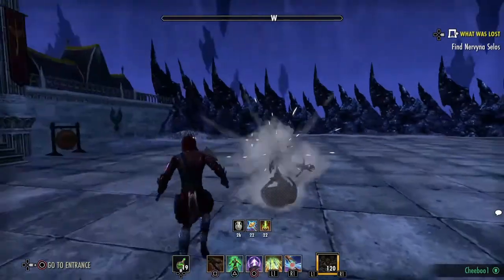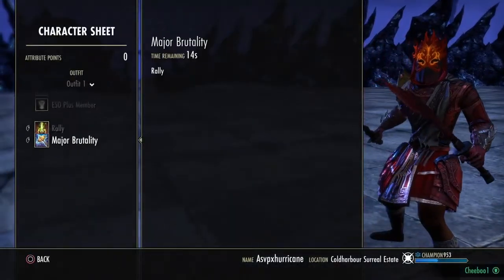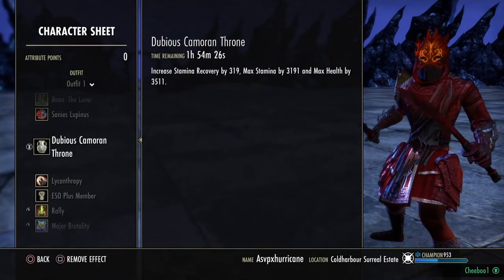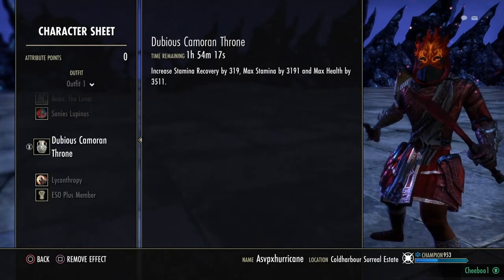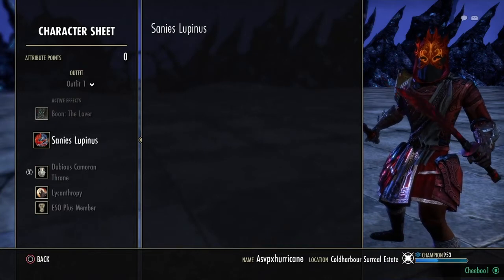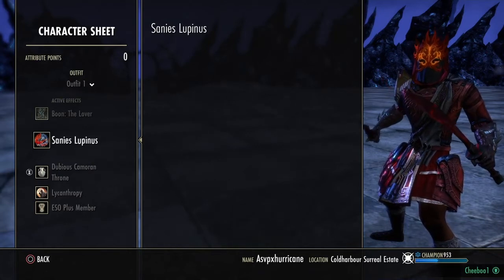I'm running as a Redguard with the Lover mundus stone for the physical penetration. You could definitely be an Orc or a Wood Elf for a stamina race. I'm using Dubious Camoran Throne for the max stamina, max health, and stam recovery. I'm also a werewolf, although you don't have to be — I don't really use it unless running a heavy armor version of this setup.